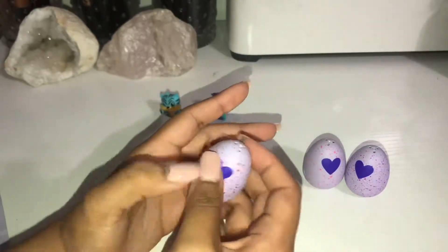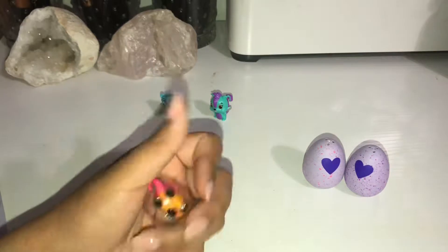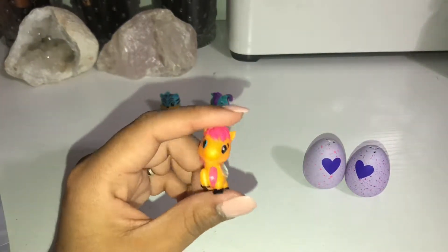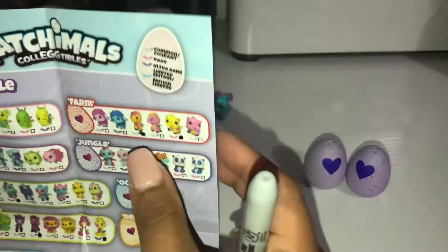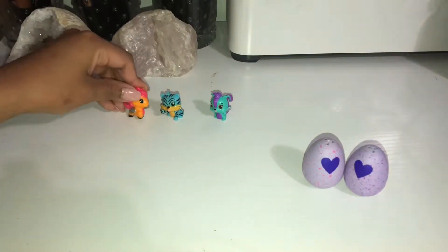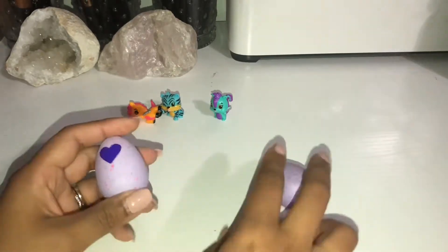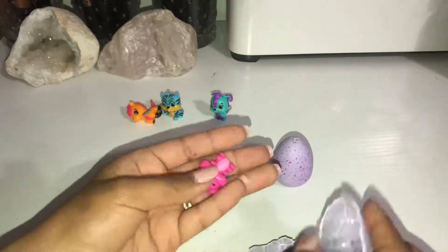So the next one is from the farm. We have a little horsey, and the little horsey is a common, and we have previously got him in a different video. He is right there. The next one is from the garden — it's a pink speckled egg.